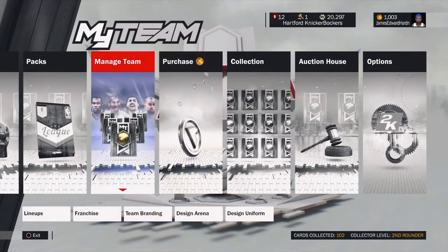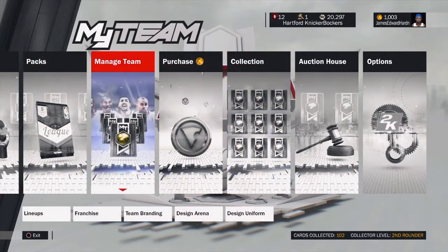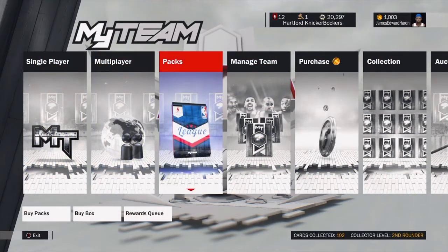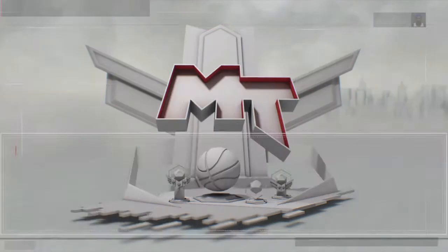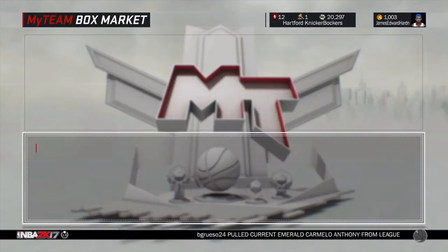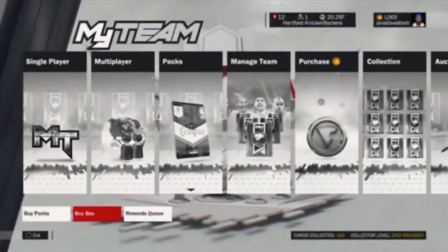We're basically looking at ways of not spending money to get good, which obviously if you spend money that's the best way, but you don't need to. Get into domination, get into challenges, play online, make some MT, and open some packs. I love games that have good packs and fair packs. You can open single packs — you'll see them for 3,500 MT — and you pull a lot of sapphires and emeralds in these packs, so that's really good MT right now. I recommend boxes, but you cannot open them with MT, which is kind of a shame.